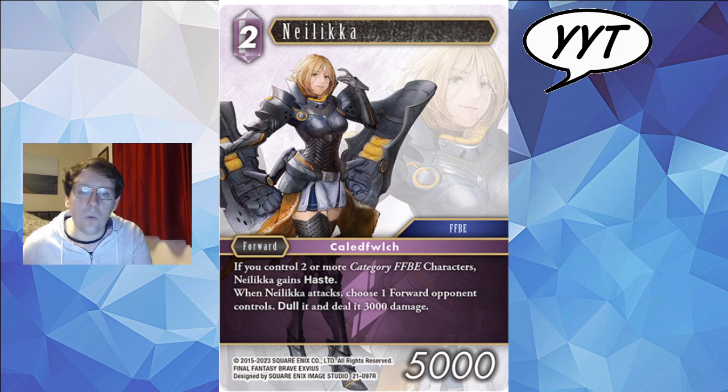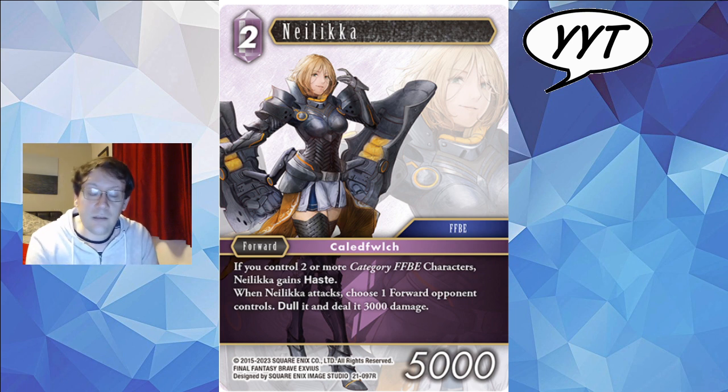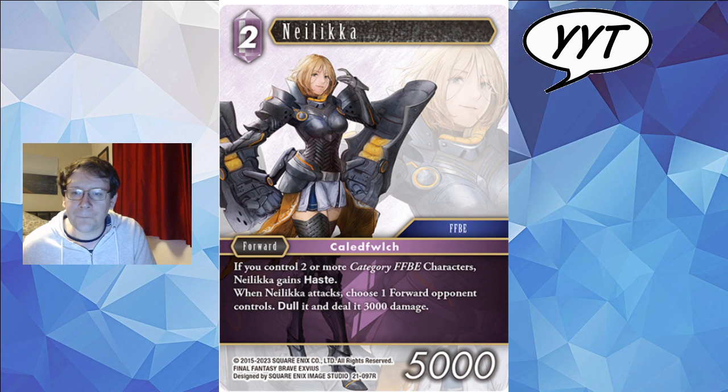Nelika looks very cute — FFBE artwork is always absolutely on point, really really good, slightly futuristic and fantastical. She has a pretty cool job. If you control two or more category FFBE characters she gains haste. FFBE has enough characters that you can probably do that if you're sufficiently inclined. When she attacks, choose a forward your opponent controls, dull it, and do it 3000 damage. Sid Reign's support — it's only been 20 sets and they've finally printed it! She's an aggressive card: she can have haste, dull something as she attacks, and maybe the ping damage will matter. Access to dull is pretty cool and if you want to play anything aggressive in lightning she's quite a considerable character.